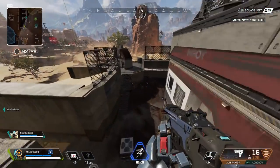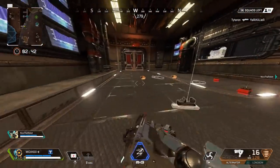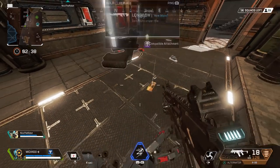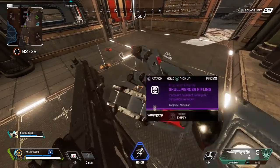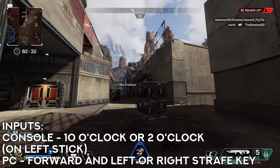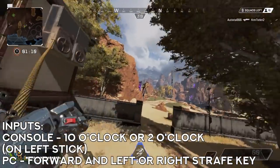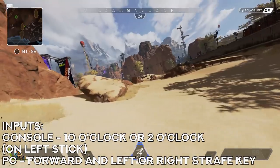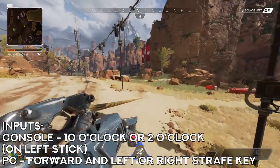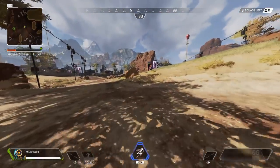Before you grapple, you need to know where you're going to be swinging — left side or right side. Whichever side you're swinging, make sure there's nothing blocking you and it's quite an open area. If you're swinging towards the left side, make sure your left analog is at 10 o'clock; on keyboard and mouse, press forward and the strafe-left key. If you're swinging towards the right side, make sure your left analog stick is at 2 o'clock; on keyboard and mouse, press forward and the right strafe key.